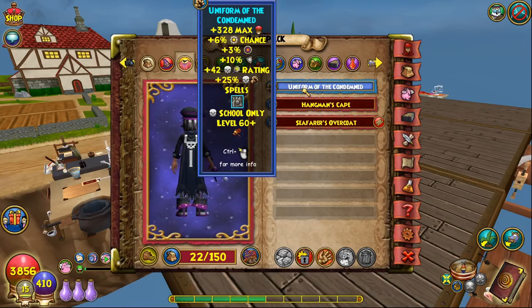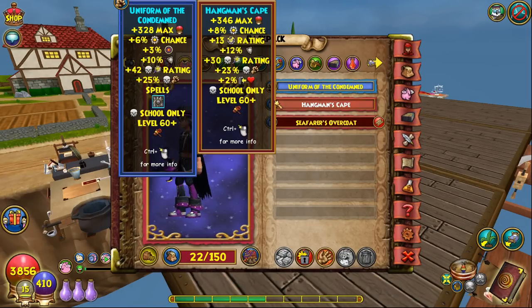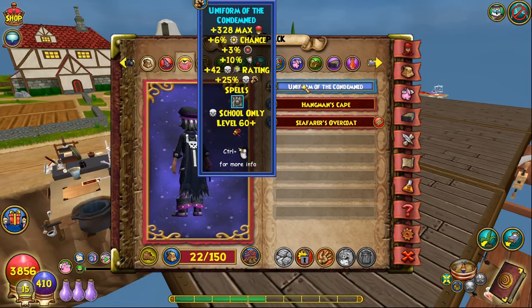This robe gives 328 health, a lot of power pip, universal resist, a ton of damage, critical, and universal accuracy — something you usually don't see on schools like Balance, Life, or Death at this level. It also gives a Mass Death Prism card, which typically isn't available until level 70 in Avalon where you can train the spell. This can be really useful for fighting street mobs that are all death.